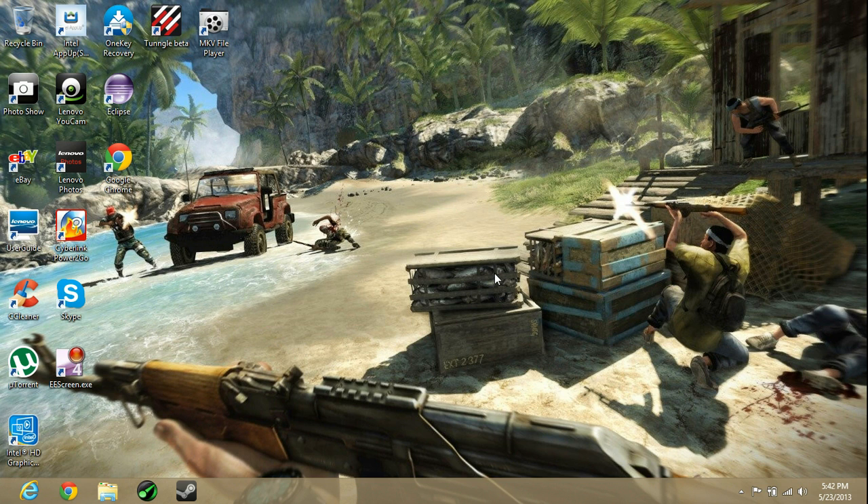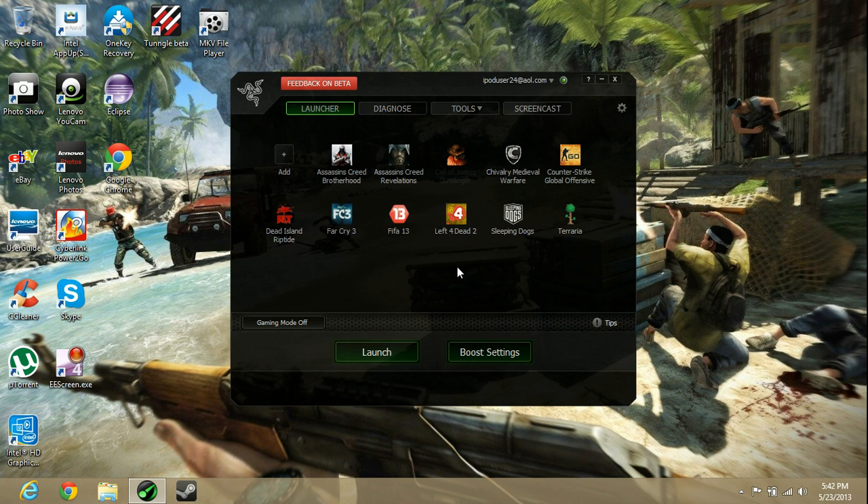What you're going to do is click it here, run it, accept, and it comes to a screen like this. You won't have any of these games listed — these are mine from Steam and Origin.